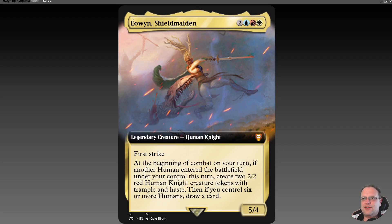We have a new knight commander from the Lord of the Rings Commander set: Eowyn, Shield Maiden — two blue, red, and white for a 5/4 legendary human knight with first strike. At the beginning of combat on your turn, if another human enters the battlefield under your control this turn, create two 2/2 red human knight tokens with trample and haste. Then if you control six or more humans, draw a card.